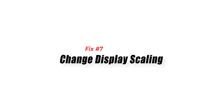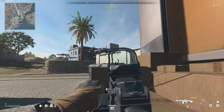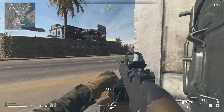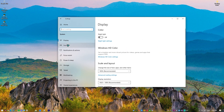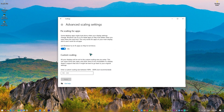Fix number seven: change display scaling. Many players encounter the DirectX encountered an unrecoverable error when there is incorrect display scaling on their monitor. You can double check your own display scaling values and see if there's anything that you need to change. Here's how: press the Windows key plus I, click on System, select Display. In the Scale and Layout section, find Scale and change display scaling from there. After changing the display scaling, check for the Modern Warfare DirectX error again.